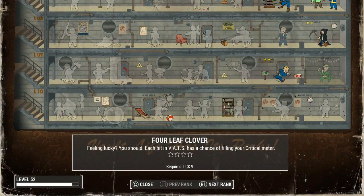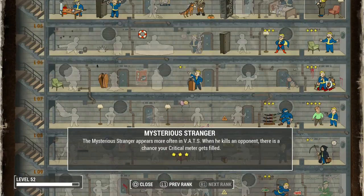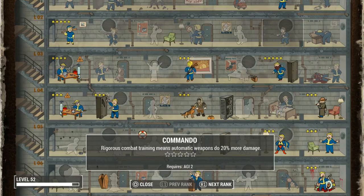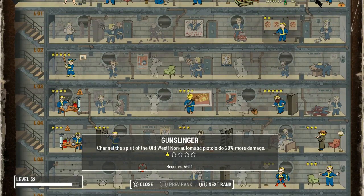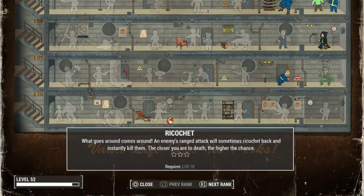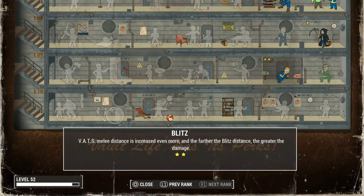Now we'll be able to start speccing into Four-Leaf Clover and Grim Reaper. Four-Leaf Clover, Grim Reaper, and Gunslinger are going to be what we're working on. Bloody Mess is also good in the future. Seems good, chaps.